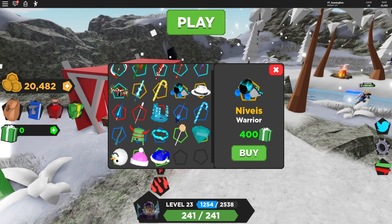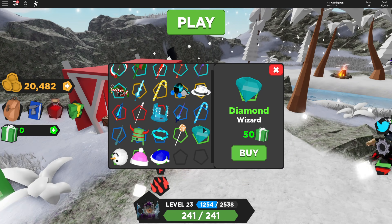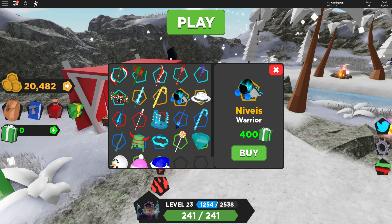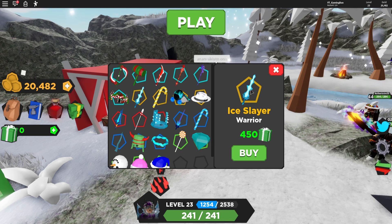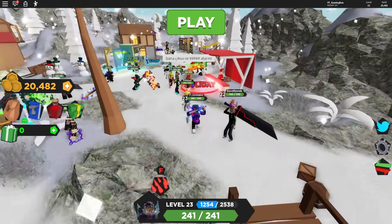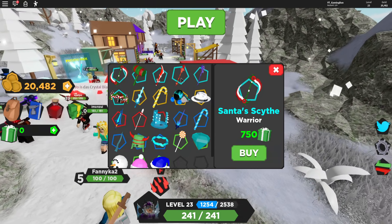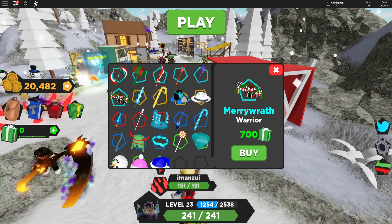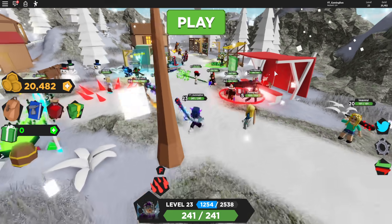In this update we get a Christmas map, which is quite nice, and we also get a new currency which you can buy stuff with, which is quite cool. I think these are some of the best things that you can get from this update. The Ice Slayer looks quite good. Santa's scythe is the best thing, and the hammers and all that — these are some of the best things you can get from this update. They look really cool as well.